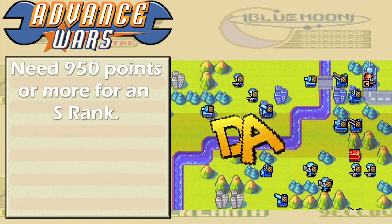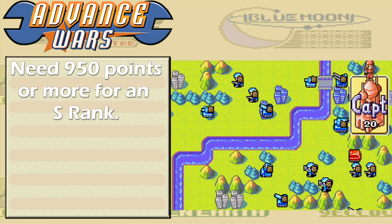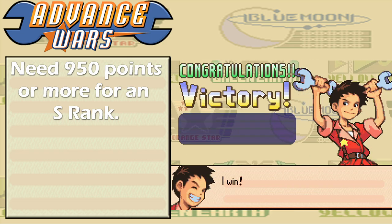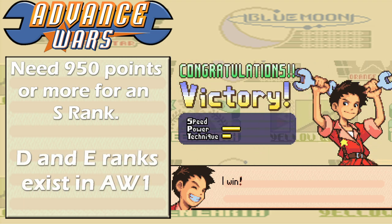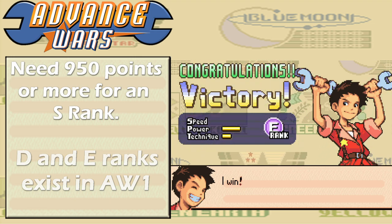To get an S rank, you need to score 950 points or higher. Any lower and your rank will be A, B, C, or even D or E. Yes, these two ranks actually exist in Advance Wars 1, though in practice, for most campaign missions it's hard to get them without intentionally trying.